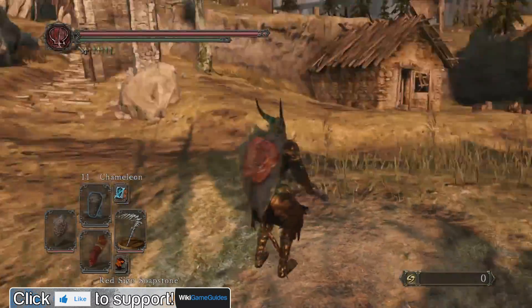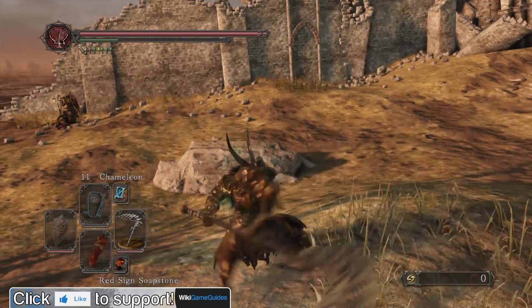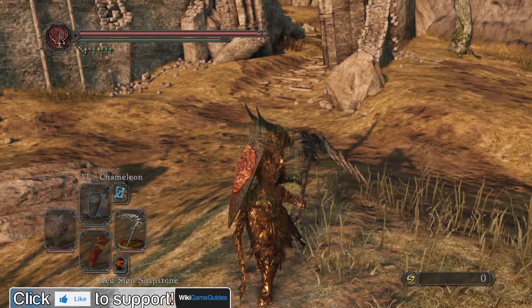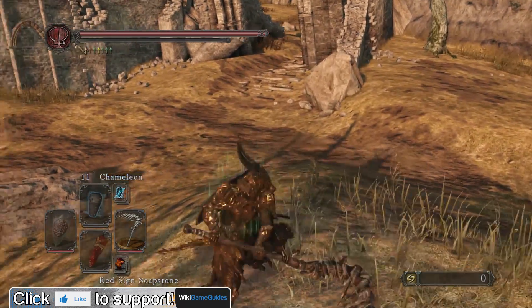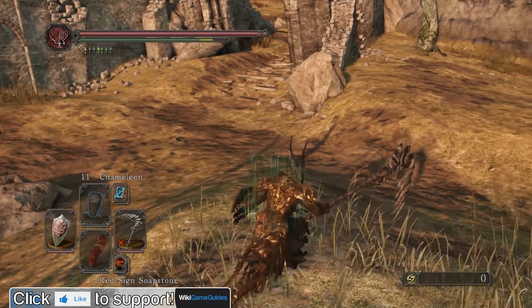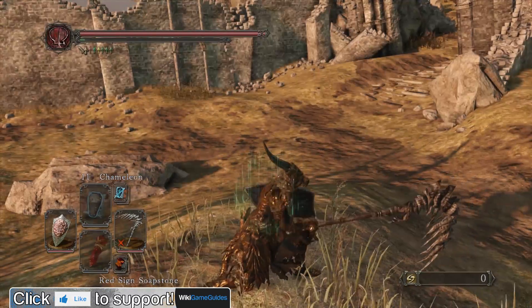Now let's look at the two-handed attacks. The two-handed attack actually seems faster — let me compare. Yep, looking at the two-handed basic attack versus the one-handed basic attack, the two-handed is indeed faster. That's really strange.